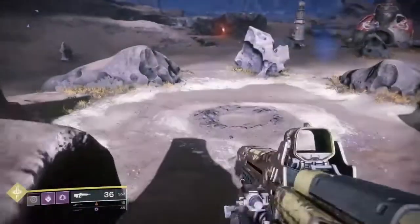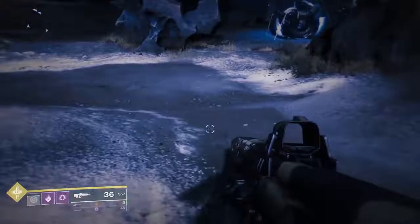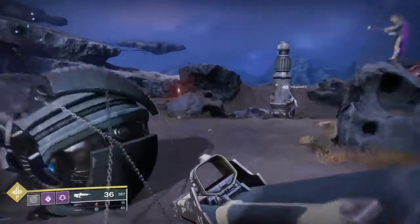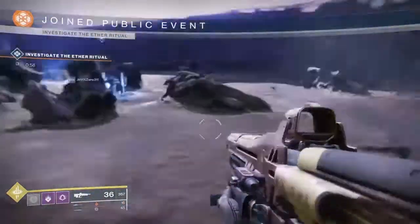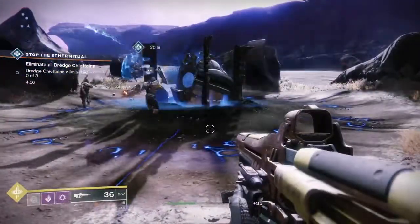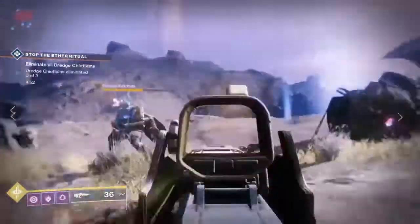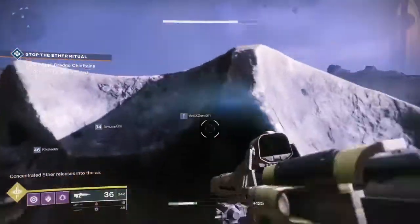Moving on to the second style of public event: the Ether Ritual. There's going to be a weird ether ritual going on with three broken-down Servitors around the area. Each one is going to spawn a high-level enemy. You need to kill the high-level enemy and then a bunch of ether is going to come spewing out. When the ether comes spewing out, you need to shoot it all before it reaches the center area.